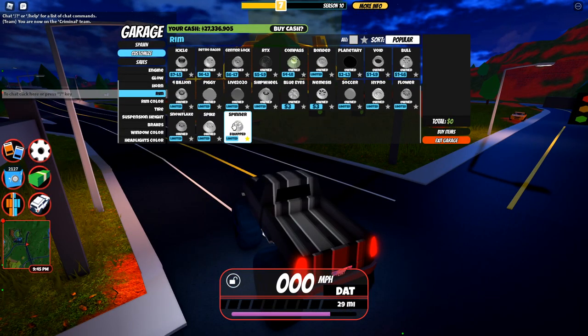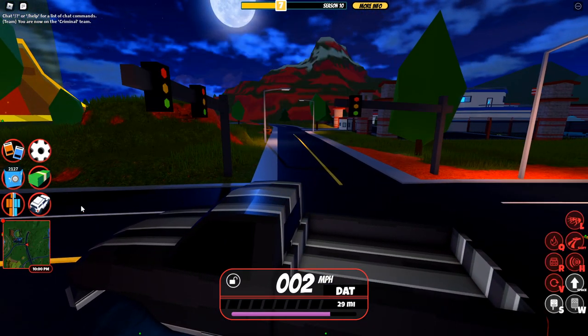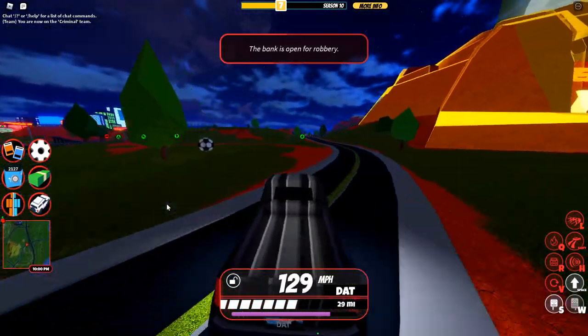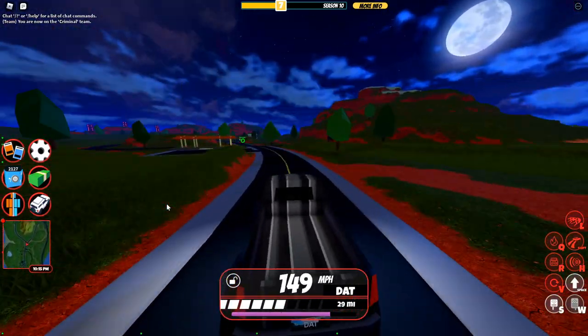Let me know what else I should get now that I finally got the spinner rims. This is what it looks like in the garage, as you can see right here. Tell me down below what vehicle, spoiler, or other item I should try to pursue or get next. Anyway, thank you guys for watching and I'll catch you all next time!